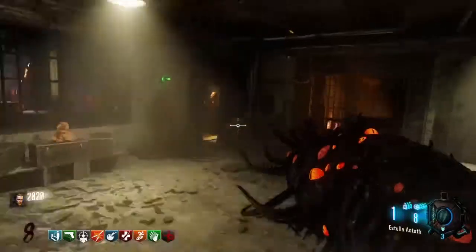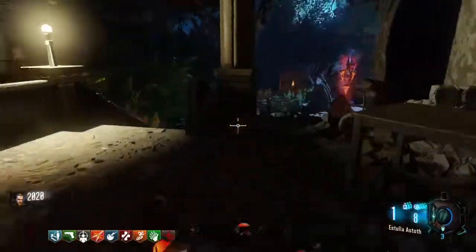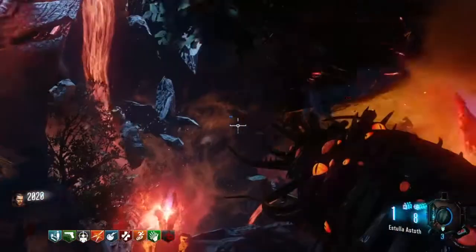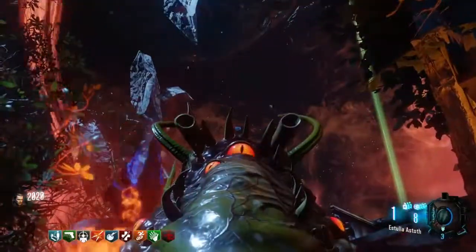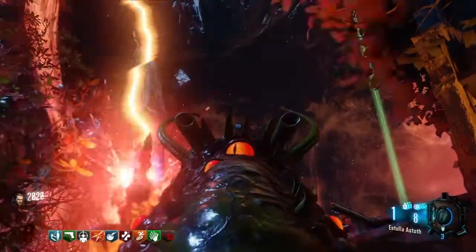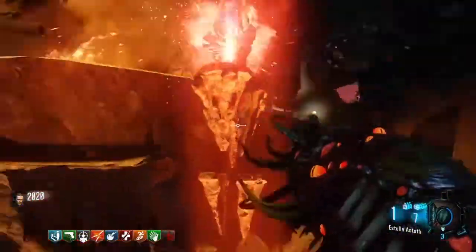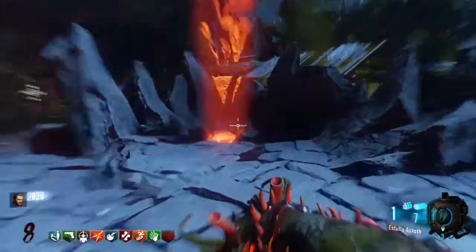I recommend if you're playing co-op, have another player train a zombie for you to be able to do this because it makes it much easier. The second one is right over here where the corruption machine is — you want to shoot directly at it. Sometimes you can shoot right next to it and it will still register. Make sure you confirm that you actually got it — it'll disappear.